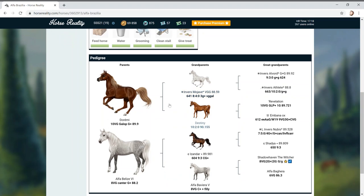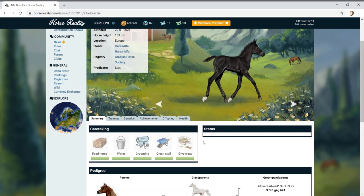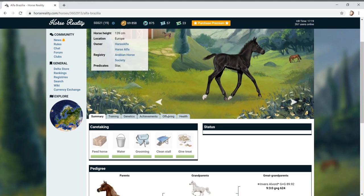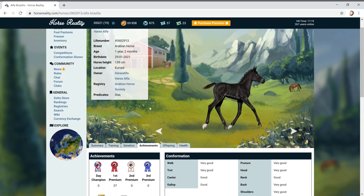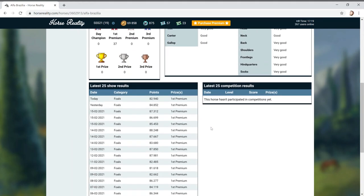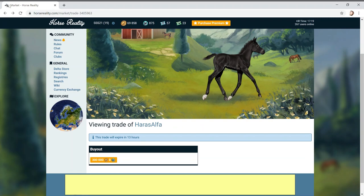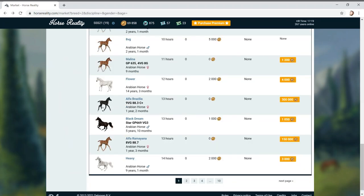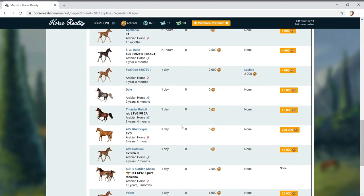Another thing that would be cool is if the game had names for the colours and a checklist of all the colours - that'd be really wicked. You get a nice dapple grey here - he's actually beautiful. Is he going to go grey when he gets older? What you're looking for in the conformation is as many 'very goods' as possible. This is very good. It's a very nice horse and it's coming first in all its events. This would probably be a horse to buy if we decided on the Arab breed.